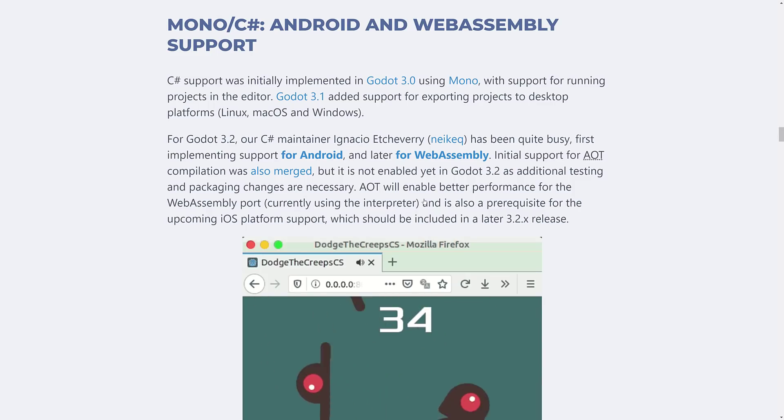C# support via Mono came in 3.0 but had big missing areas — no Android support and no WebAssembly support. Now both of those have been implemented, so you can create for Android and WebAssembly. There's also initial support for AOT, or ahead-of-time compilation, which was merged but is not yet enabled in 3.2. AOT means instead of being JIT-compiled at runtime, code is compiled ahead of time, making it run faster.